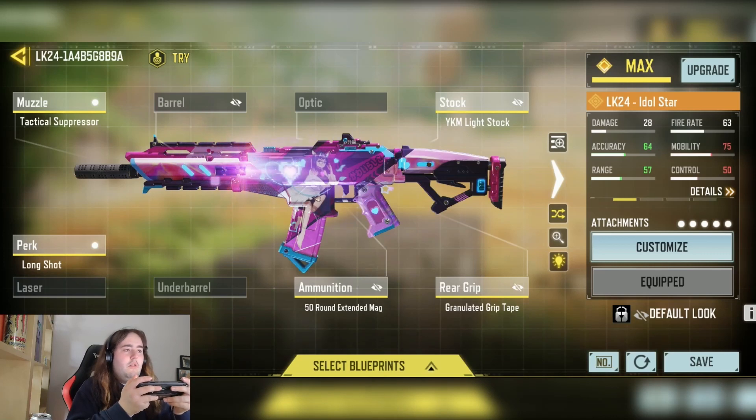Guys, here is my LK-24 loadout. As you can see, it's more of a range accuracy build, just because the LK-24 is definitely more of a long range laser. So you want to try and build for that. It does do decently well at close range as well, but I just wanted to build more for the range aspect, just because that's where it thrives most. And this build really does do well at longer range.